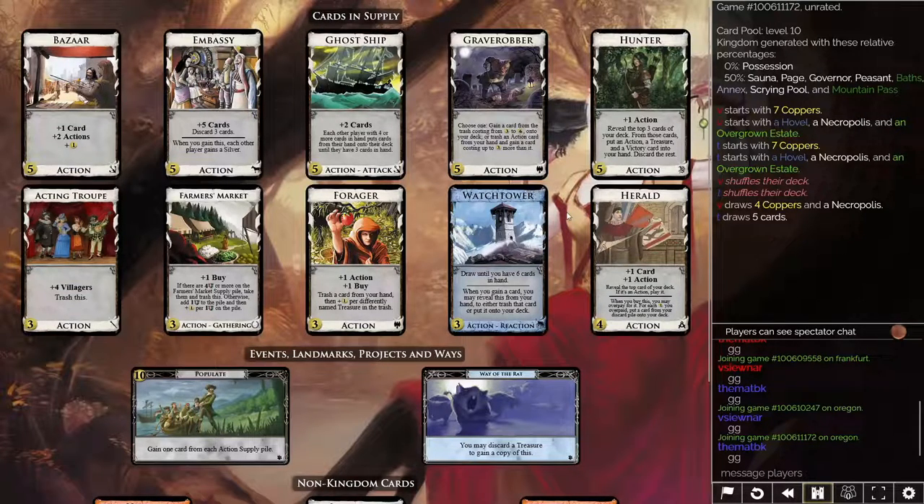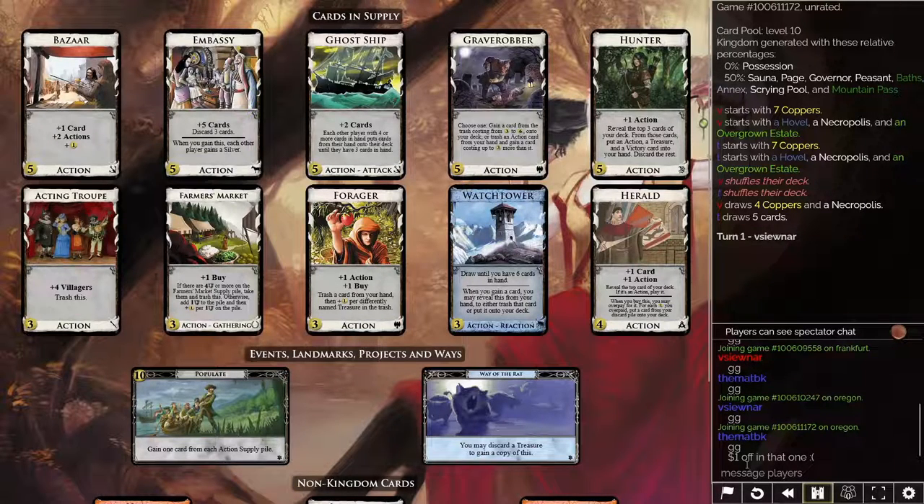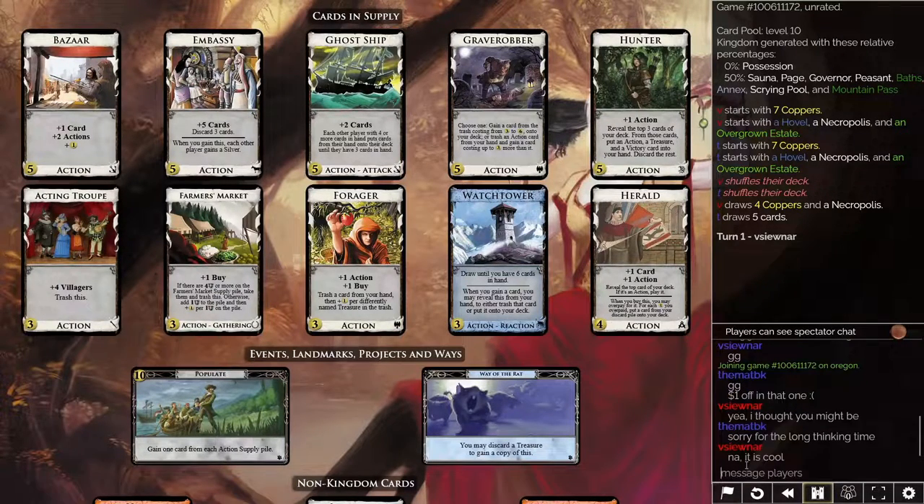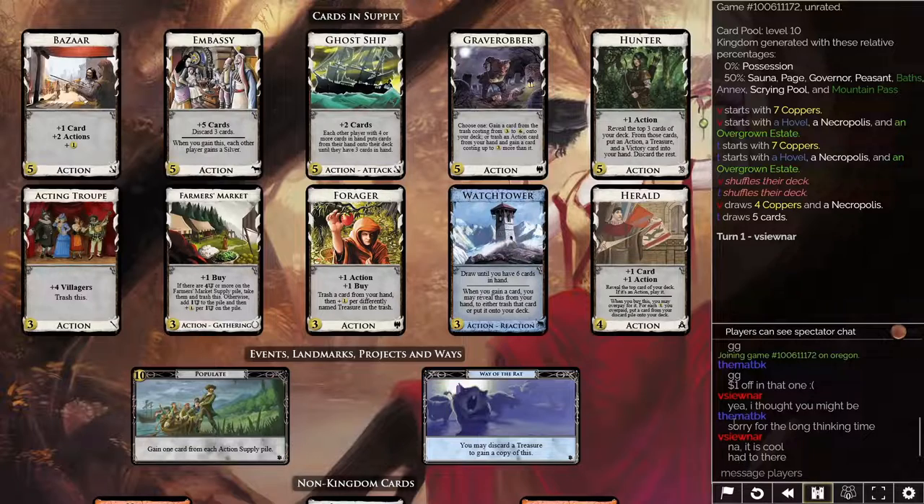So we build, obviously, we build here. We want to build towards populate because we will take all of these action cards. That's not an exaggeration — we will take all of them. All of them are good and useful and can be helpful to the endgame.